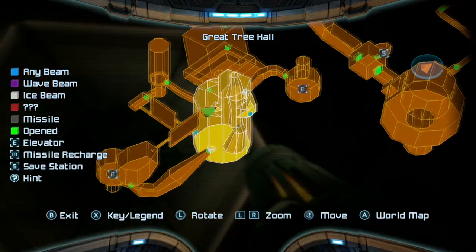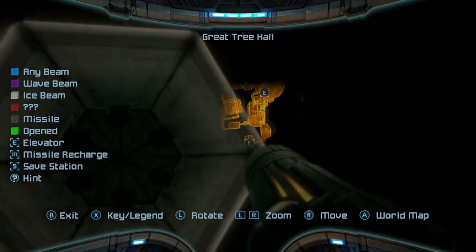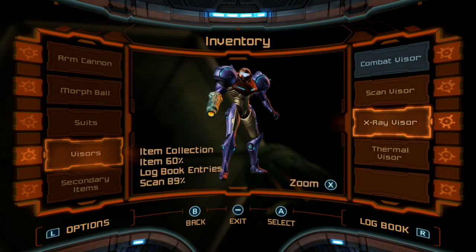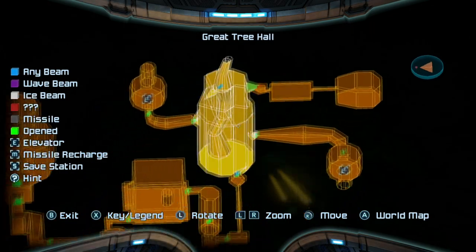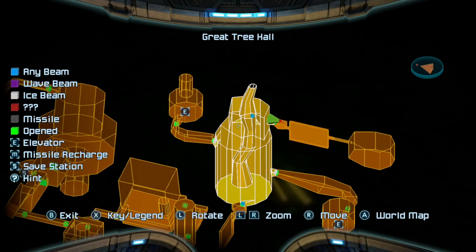We're back at the Life Grove Tunnel - I can go to Chozo Ruins or Phazon Mines. The X-Ray visor can reveal invisible items, areas and enemies. Maybe there's an invisible area by the metroid containment. Like that area in Dark Souls after Sen's Fortress with all the invisible platforms - Crystal Caves, where you fight Seath? Anyway, we're going to end this episode here. I'm not near a save point so I'll put the Switch in sleep mode. Hope you've enjoyed and I'll see you next time!